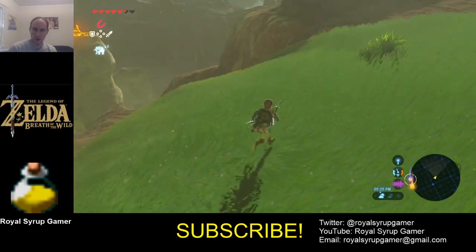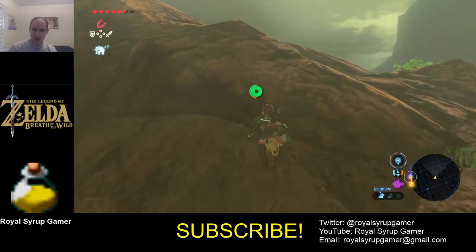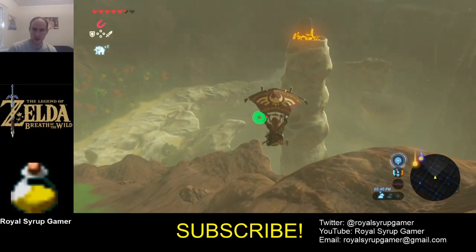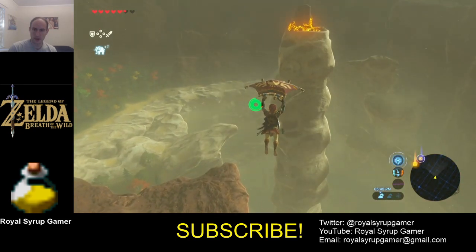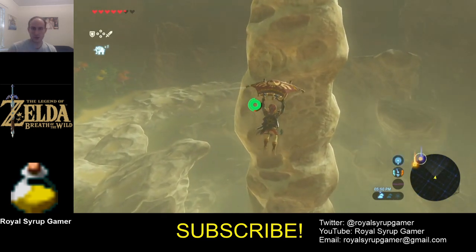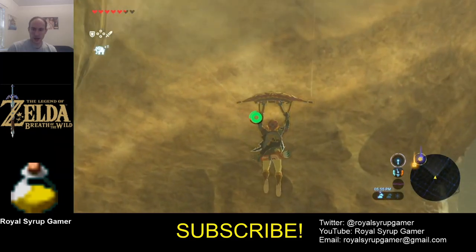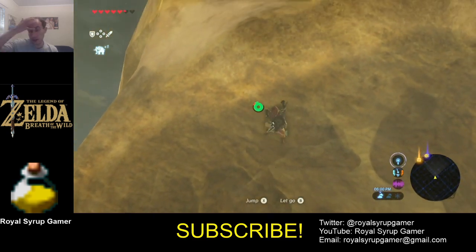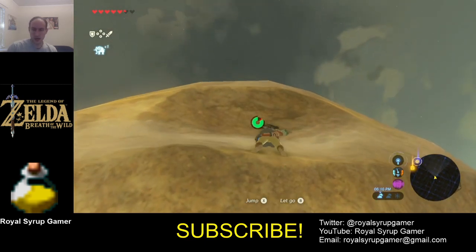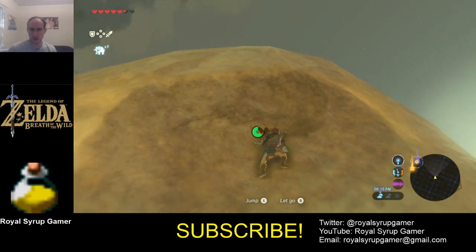Where should I jump from — over here on this rock maybe? That's the next to last shrine I'm going to get in the Akala region for now, because the other ones require really good combat ability. So I'm gonna fly out and climb — I should have enough stamina. This is where you can meet the guy who's really into monsters — he's kind of creepy. You come here at night to meet him, though I'm not sure if it works every time.